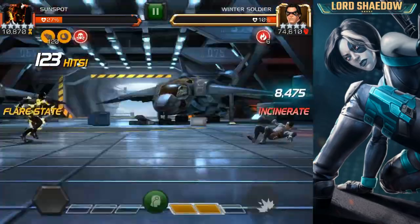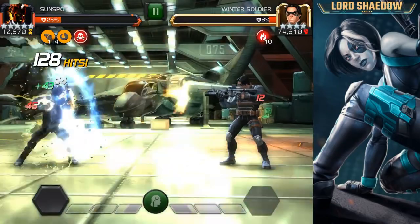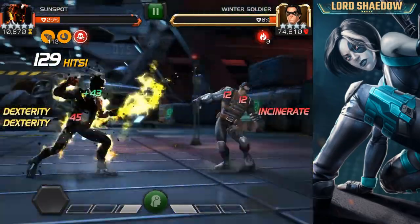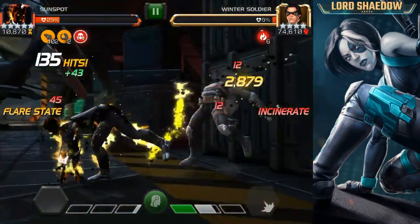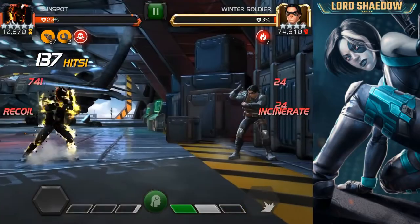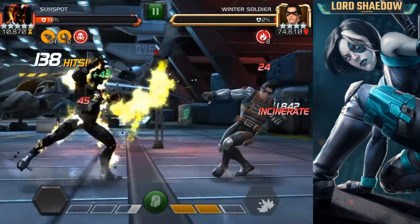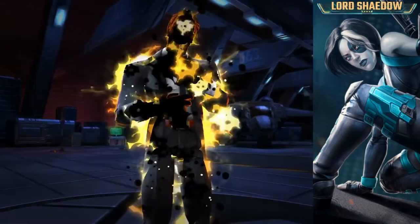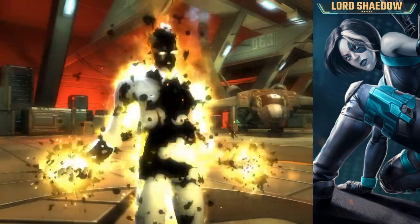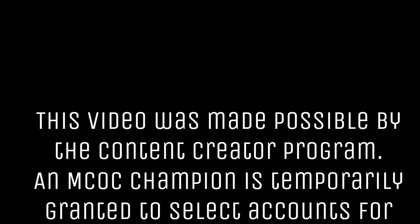I'm going to fire off another special two so you can compare it to the damage that you saw earlier. There we go — so I have flare state two, and again, each hit is putting an incinerate on him. So that is the fight. It's not the best way to use him — he is a ramp up champion. When you charge his heavy, he purifies incinerates on the opponent. So there's a lot to talk about when we do our closer look.